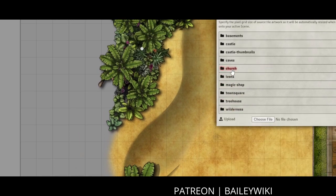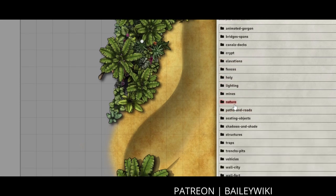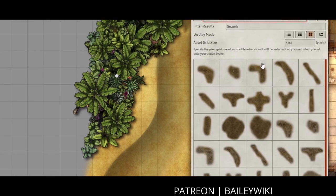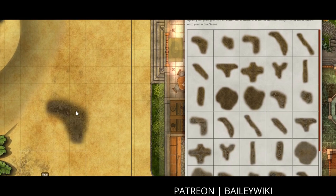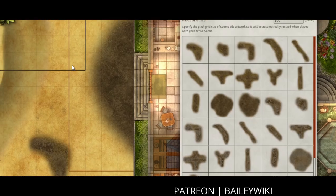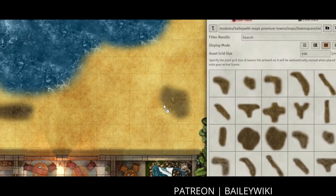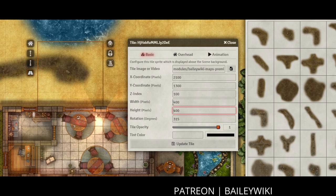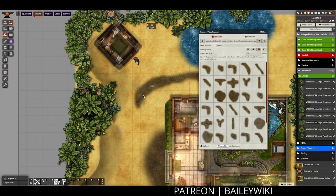As I'm laying out the paths, I really heavily use rotations and adjusting my asset grid size to fill in shapes and blobs. I do want to keep the main pieces at the same asset grid size — that way the path has a fairly consistent width — but if there's any weird junctions, I'm definitely not afraid to tweak the size or rotate things in unusual ways.